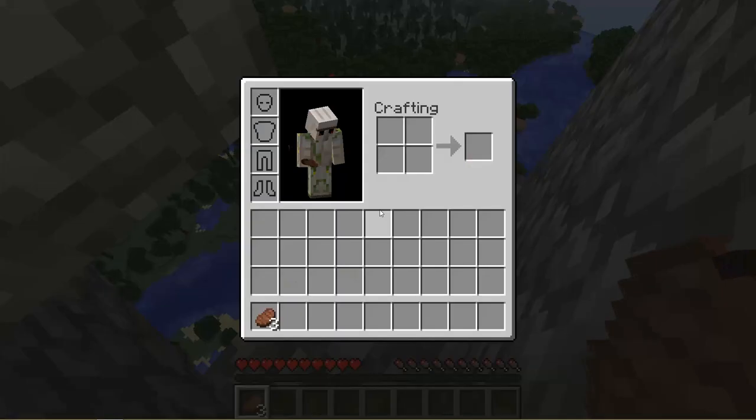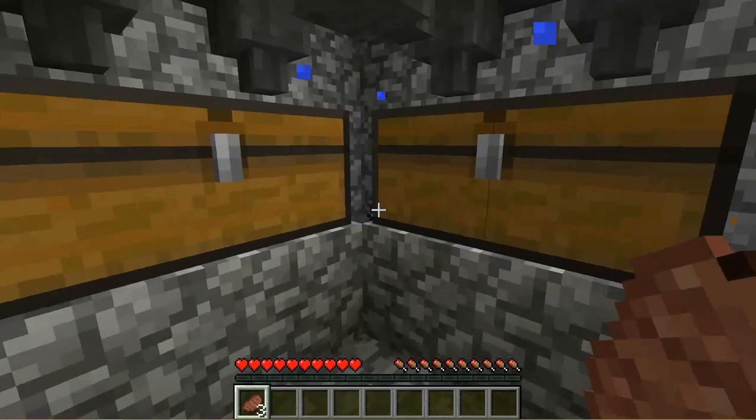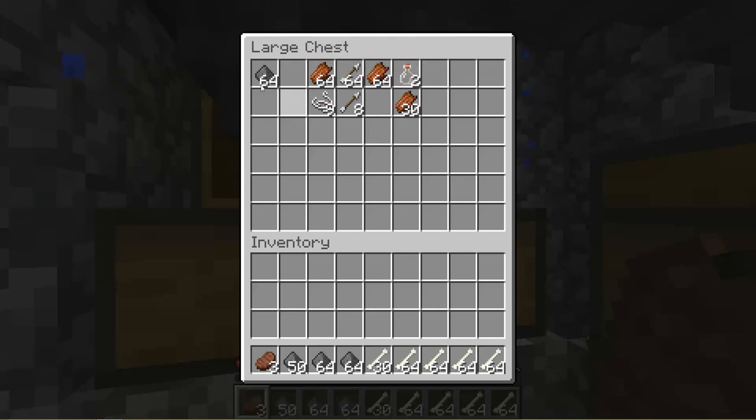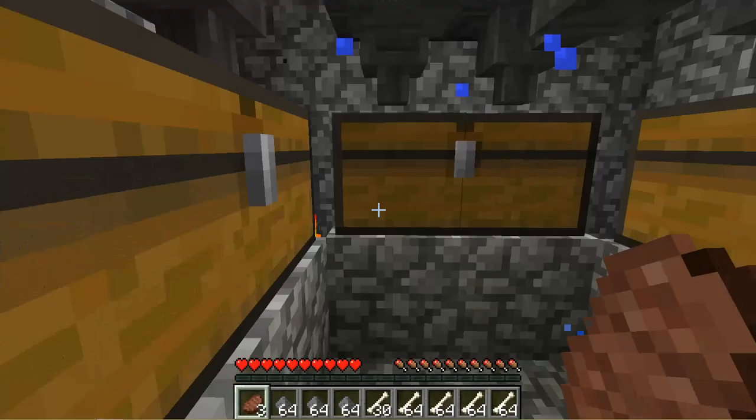I've been going AFK for a little while, I don't know the exact time, but let's check our stuff. We got a good amount - a couple stacks of bones, a little bit of gunpowder, let's get all this rotten flesh, some bottles from witches because they spawn naturally now, a couple arrows - I'll be able to use those.